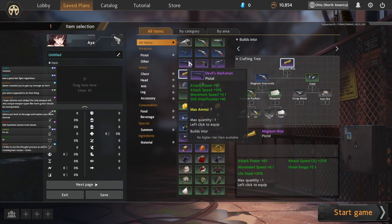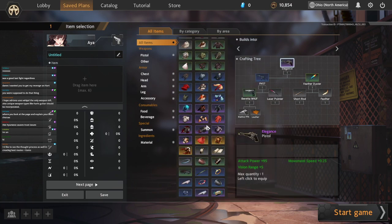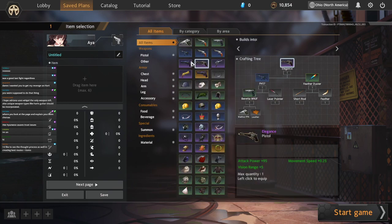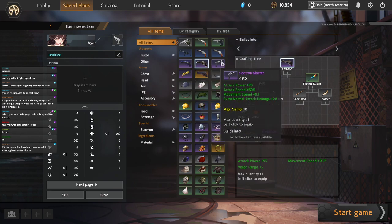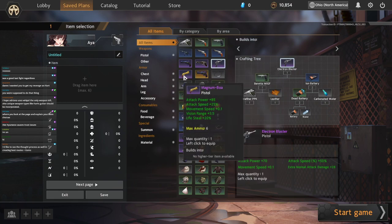In this situation, we're going to be playing a Spell Amp build, but it's sort of a tanky, mobility-based Spell Amp build. So our two real options are Elegance or Devil's Marksman. Electron Blaster is not really good for us because it's extra normal attack damage, its attack power isn't very high, its attack speed is really high. We don't really care about attack speed or extra normal, so that's sort of off the table.